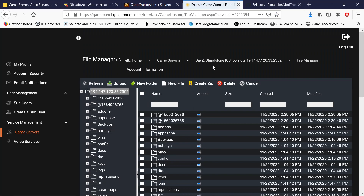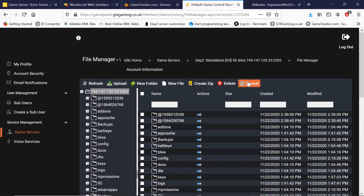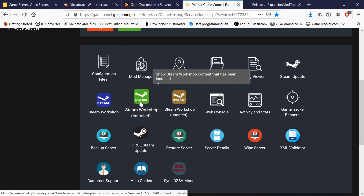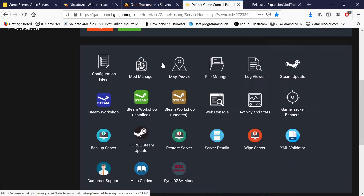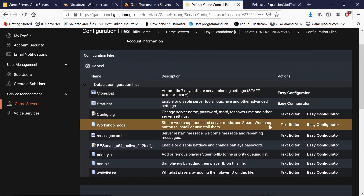It doesn't take long to install the mods. We go back to our main page for our server, go into our file manager. Workshop mods down at the bottom — I'm still getting the hang of this new control panel. There are our two mods.